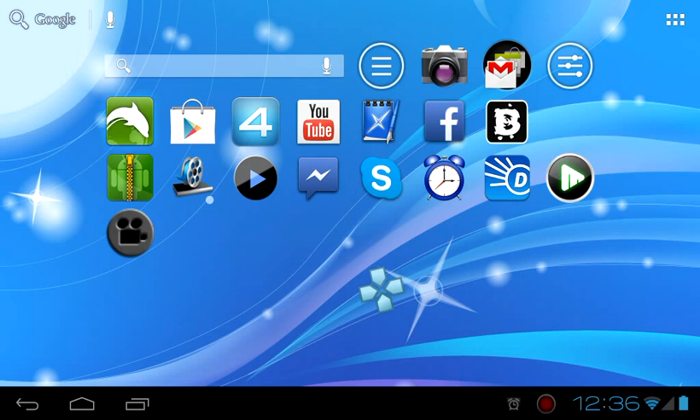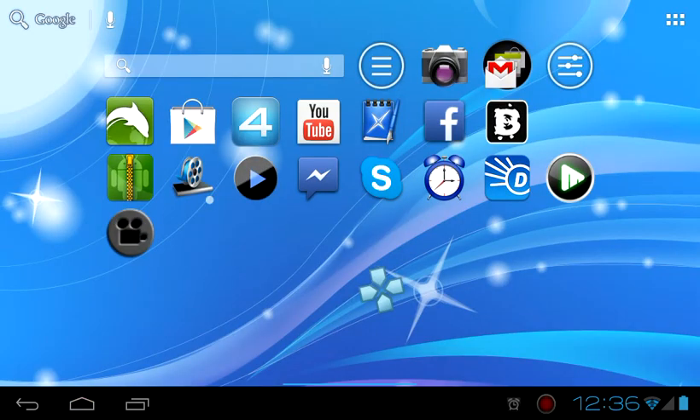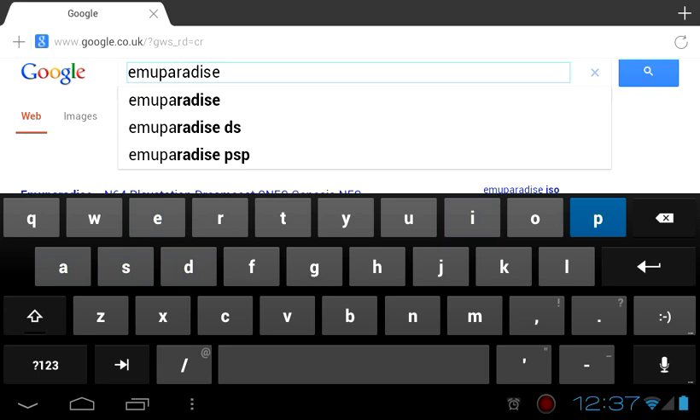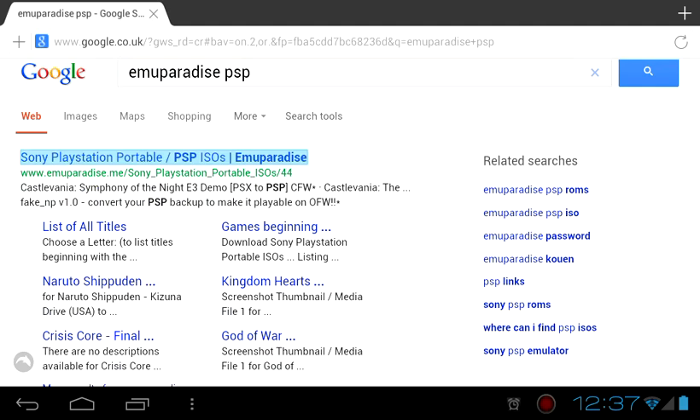Once you go to the browser, go on Google. Then go to — I think this is the best place you can get PSP games — search 'PSP ISO Emu Paradise' for free. You can type any game, but let me just show you the website.